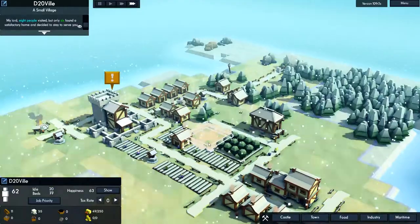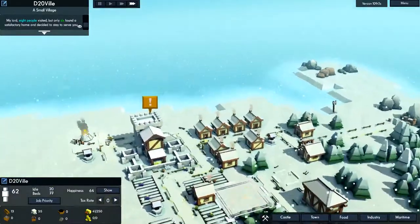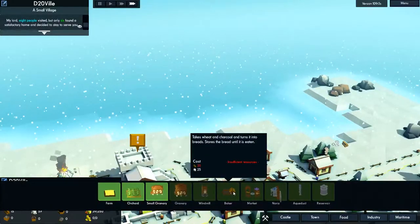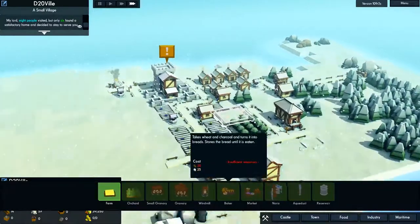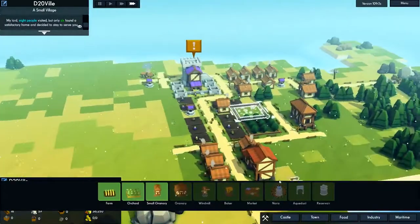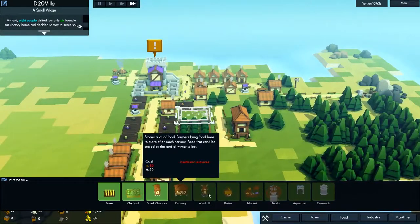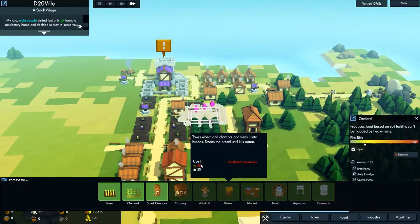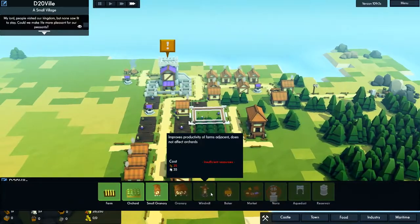Have a baker now — get some mad foods. Maslow would approve. Probably best to have the baker near the fields and the granary and the housing — that'll increase happiness. People like the smell of bread in the morning.